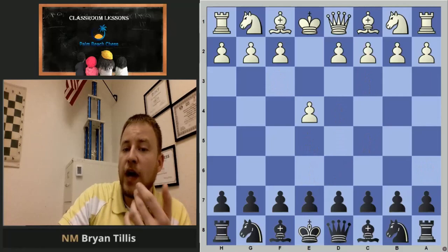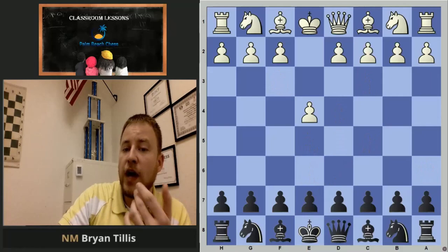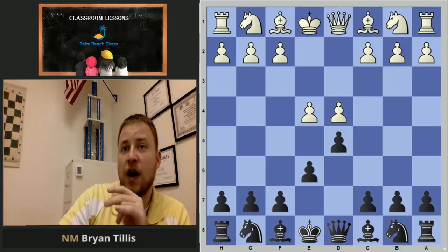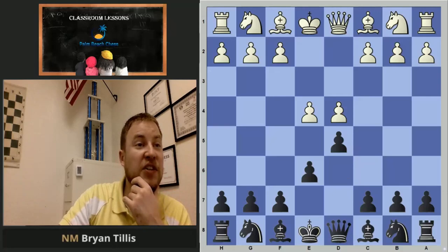To review the French: the first two moves with black are e6 — pawn in front of the king up one — and then d5 — pawn in front of the queen up two. Those are your first two starting moves with black against pretty much anything. That's the French, that's opening one.